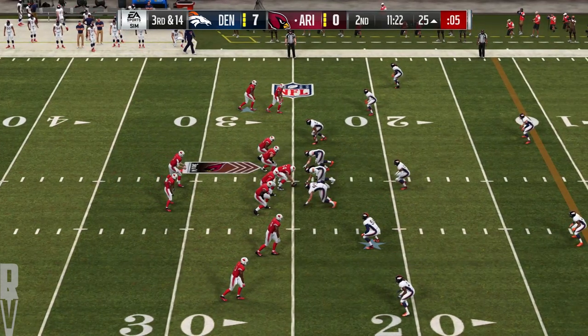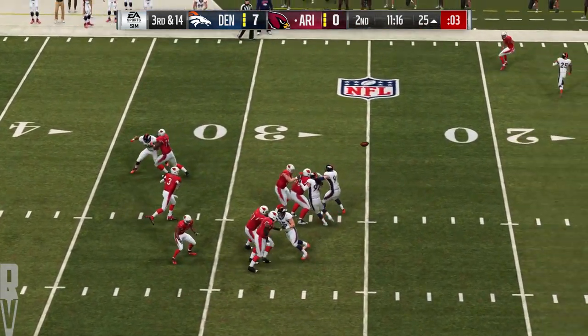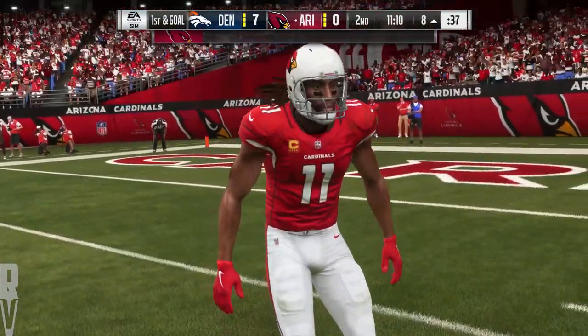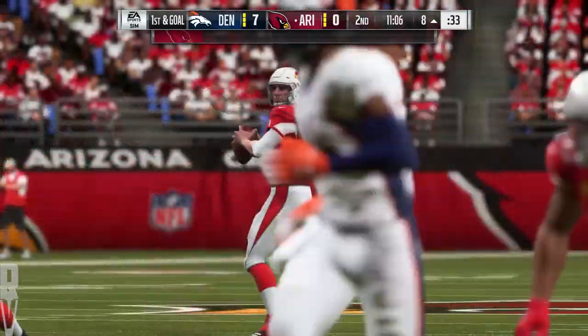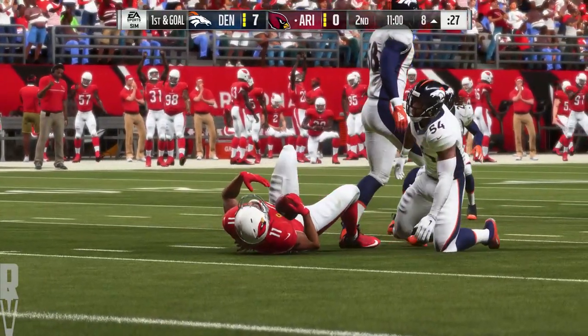Third and long here for Rosen. And he's got Fitzgerald — they've got it inside the ten at the eight. They're able to convert on third down, and that sets up a first and goal. I think it all came together there — in-breaking route, drove it with excellent pace. Money throw right there to move the sticks. The Cardinals into the red zone for the first time. This is first and goal from about the eight.